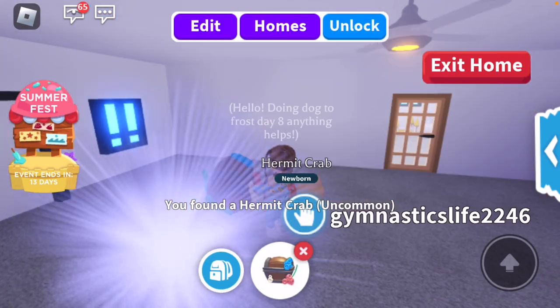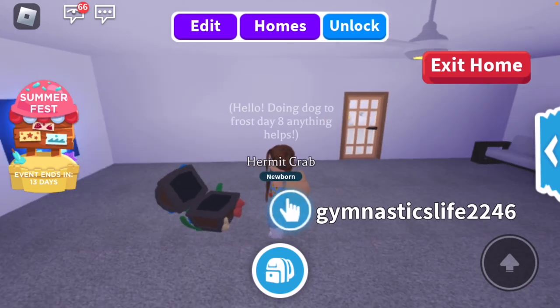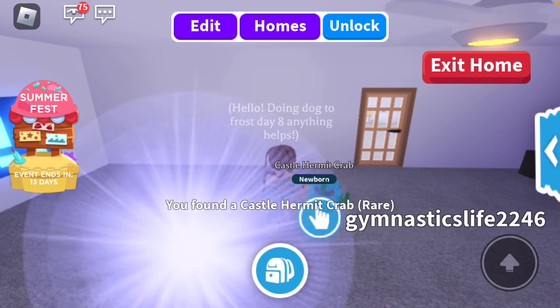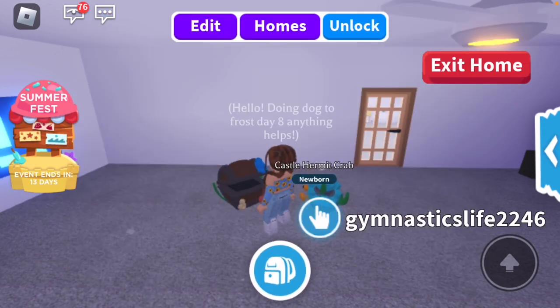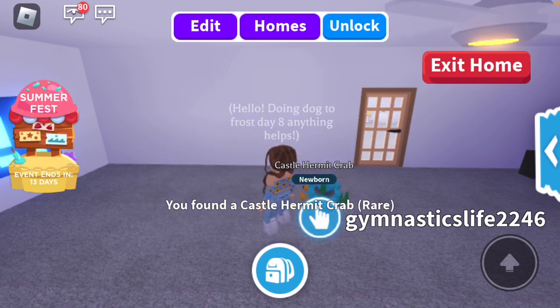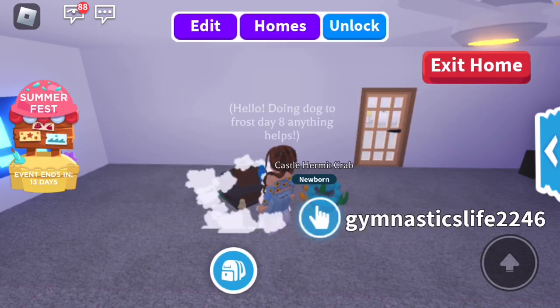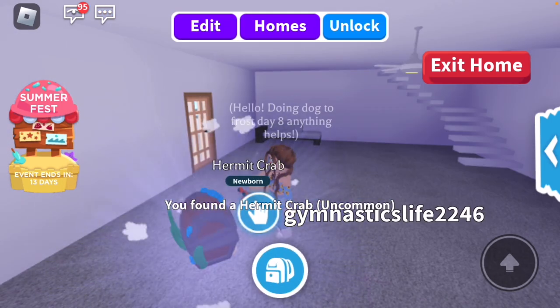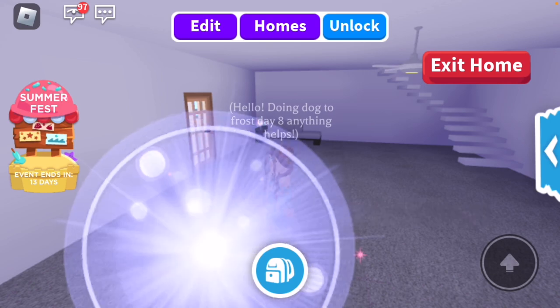We got another uncommon. Let's just keep opening these. Another uncommon. Should I make a mega neon hermit crab? That will take me like a year. We got another rare. I kind of want to make the neon of the rare, but I'm also a bit lazy for that. Another rare. The rares and uncommons are really easy to get. I've not gotten any ultra rares yet. The ultra rare I think is the ice cream crab, and that one's my favorite, so I really hope we can get some.